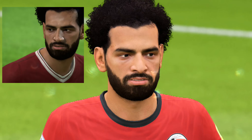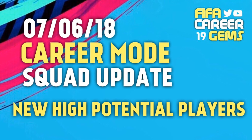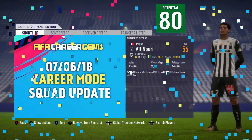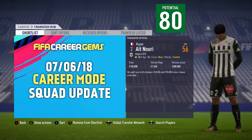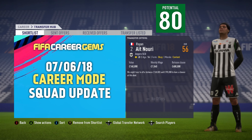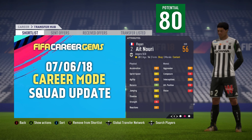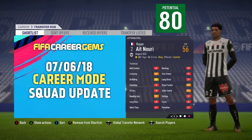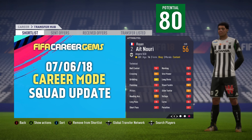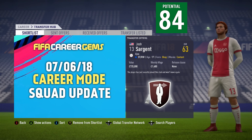Now let's look in more detail at the good new high-potential players added in the recent update. The first one is Ryan Ike Nuri from Angers in the French League — 16 years of age, left back, 56 start rating, a massive potential of 80. You can sign him straight away. He's got two-star skill moves, three-star weak foot, left-footed. Being 16, his attributes are pretty low and will need a little bit of training.